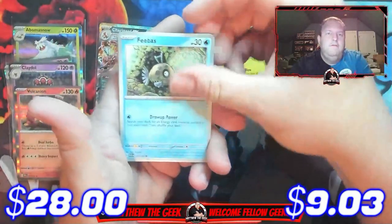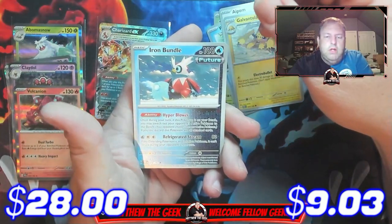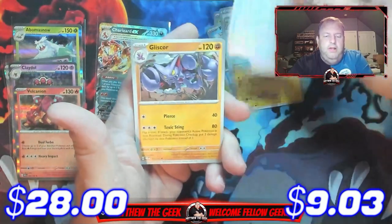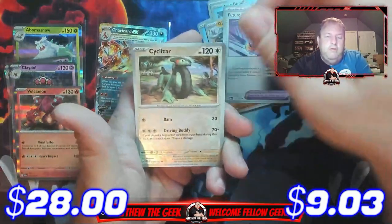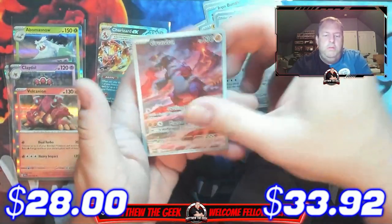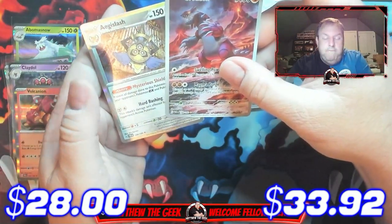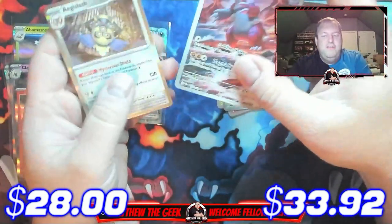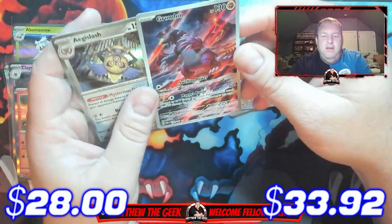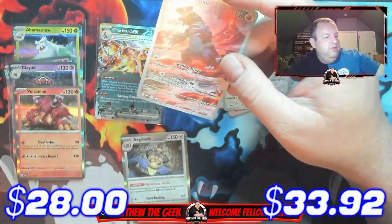Bounsweet, Feebas, Palossand, Galvantula, Iron Bundle, Gliscor, Future Booster Energy Capsule reverse holo, Cyclizar — oh there we go — Groudon, and a holographic Ageislash. We also have an alternate art Groudon that is really, really awesome.